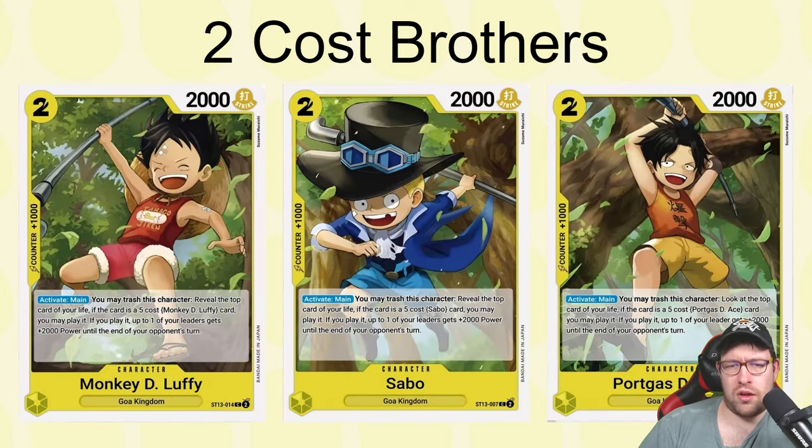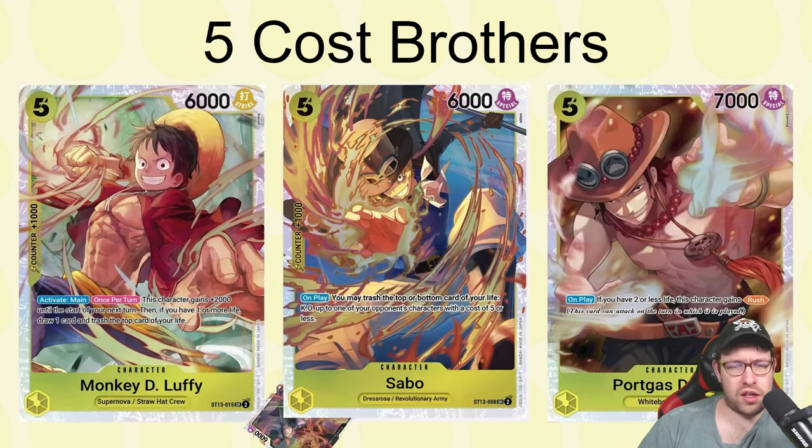The three brothers cards — Luffy, Sabo, and Ace — are generic to yellow too, so any yellow leader can use them. All three share a similar effect: trash this card activate main, reveal the top card of your life — if it's a five-cost copy of the same character, play it for free, and up to one of your leaders gets plus 2k power until the end of your opponent's turn. So you get to 'grow up' with them from the two-drop into the five-drop. It's not color restricted which is helpful since all three leaders are dual color.